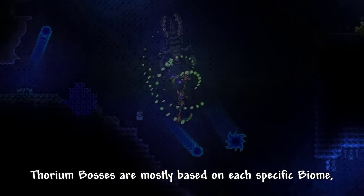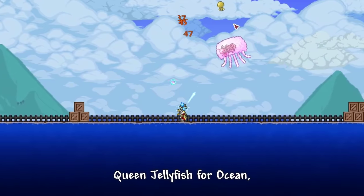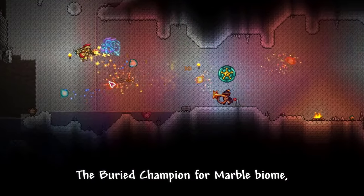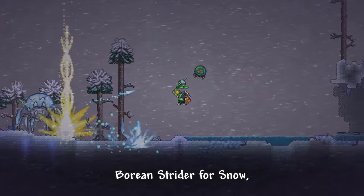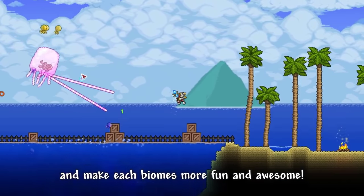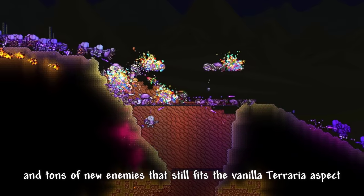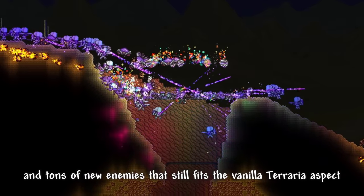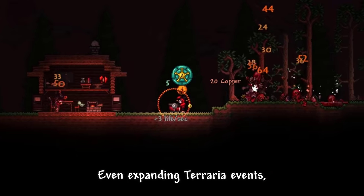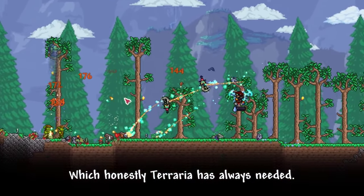Thorium bosses are mostly based on each specific biome, like the Grand Thunderbird for Desert Biome, Queen Jellyfish for Ocean, Granite Energy Storm for Granite Biome, the Buried Champion for Marble Biome, and Borean Strider for Snow — all of which honestly fill gaps that vanilla Terraria lacks and make each biome more fun and awesome. Thorium also adds 3 fun mini bosses and tons of new enemies that still fit the vanilla Terraria aesthetic while being unique and creative, even expanding Terraria events by adding new enemies to them, which honestly Terraria has always needed.